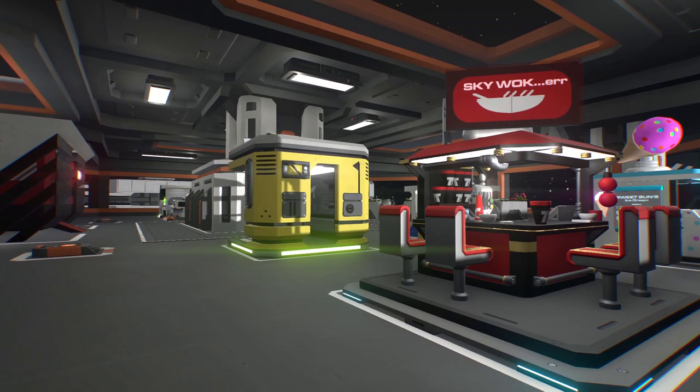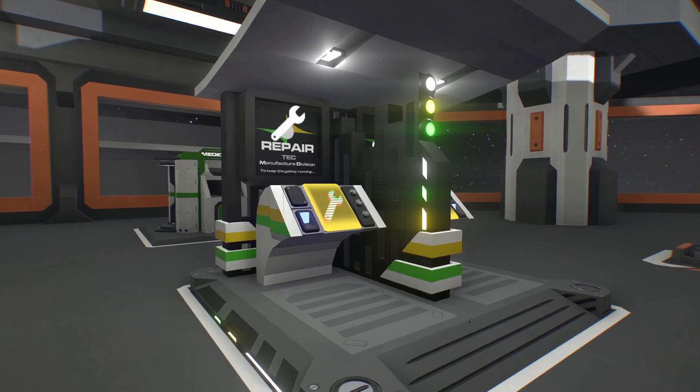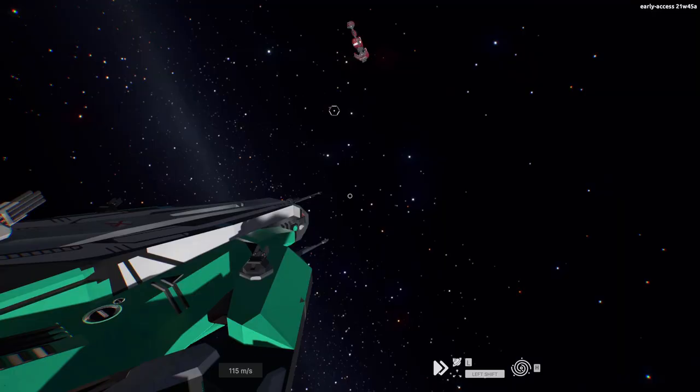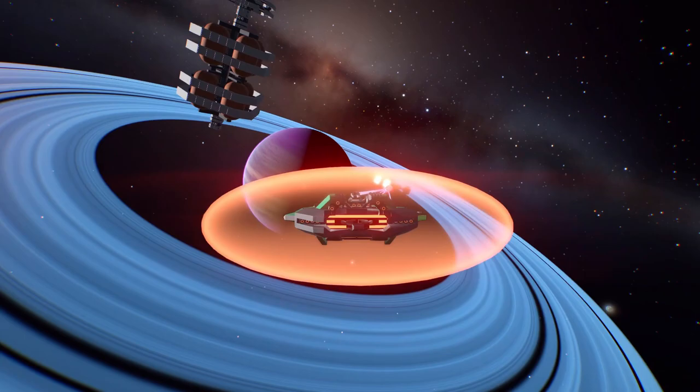Inside the station hub interior we are now spawning a wide variety of kiosks. While some kiosks are mainly decorative — at least for now — others will facilitate key components of the gameplay, like the mission board, the repair station, and the refill station. A massive thanks to all the builders; their creations will bring a lot of life and personality to the game. It was really a joy to integrate everything.